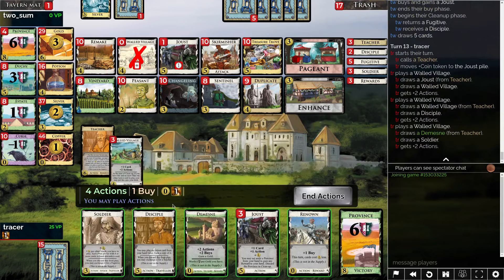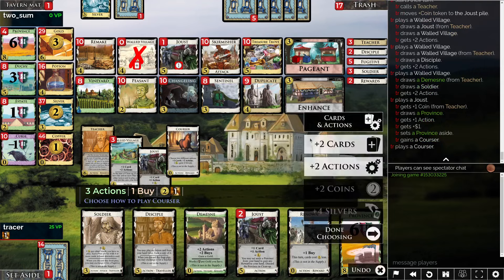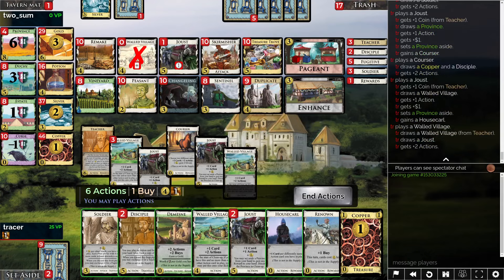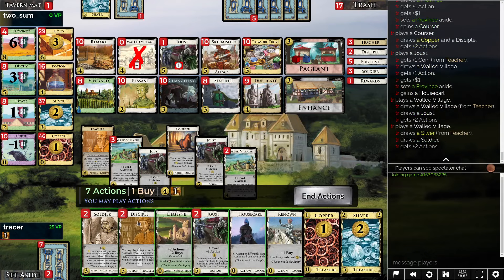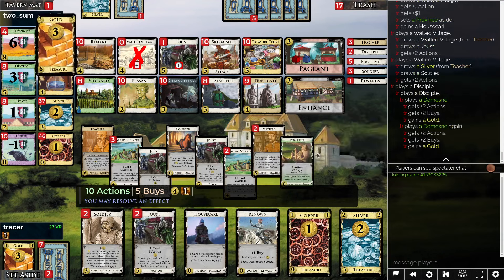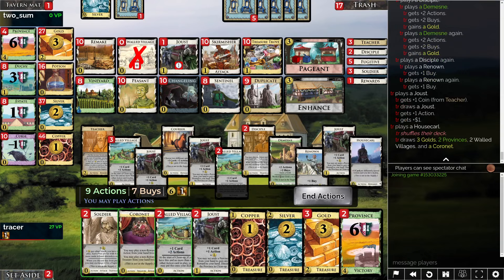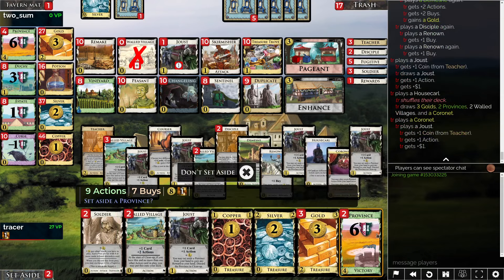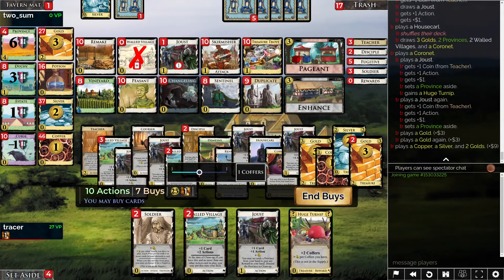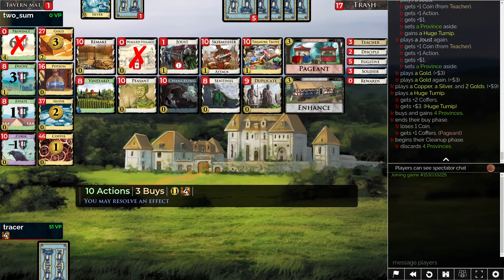Let's get Courser — Cards, Actions — let's get House Carl. I don't really know what order to play things in. Maybe we go Disciple, Disciple, that one, that one, draw up, Coronet, Joust, whatever. Get my Turnip, set it aside, play this twice. No need to play the Soldiers — plenty of money. And we are good.